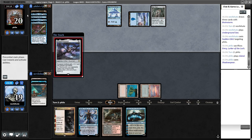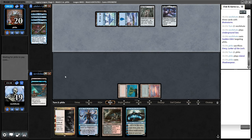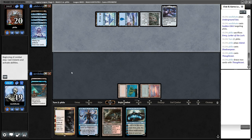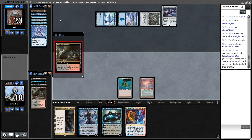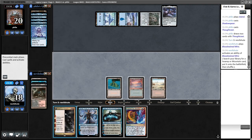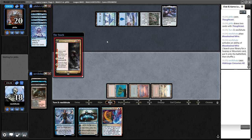I think I will cast the Hidetsugu and just hope they don't have a Force — and if they do, it's a two-for-one. At least we'll undo some of the damage done by this Thought Cast. Okay, they had the Force. That's fine.